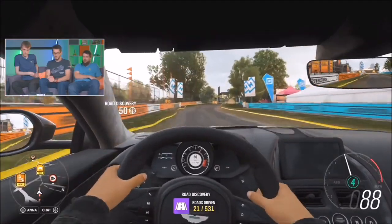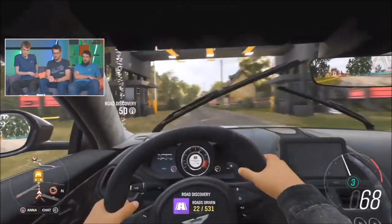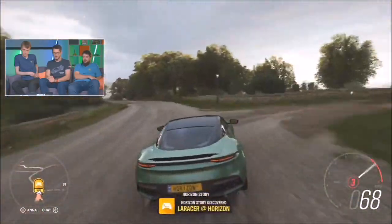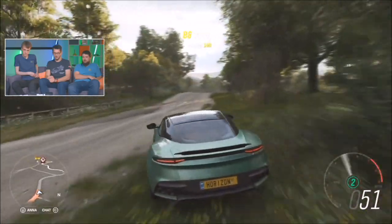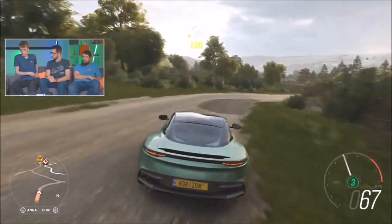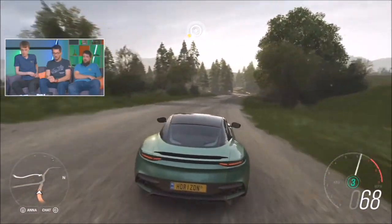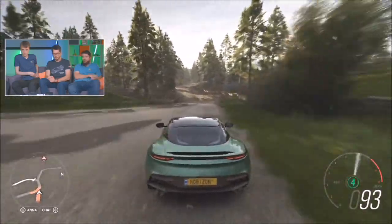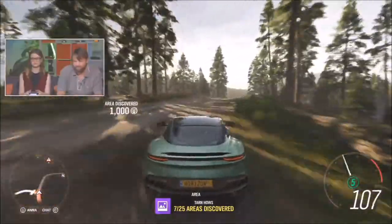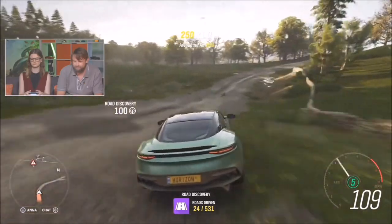The interior on Aston Martins is particularly special. This is the pinnacle of their lineup at the moment. The Superleggera aspect goes way back in their history - Superleggera meaning super light. So this is the sporty, lightened, more powerful, more hardcore version of the Vanquish.